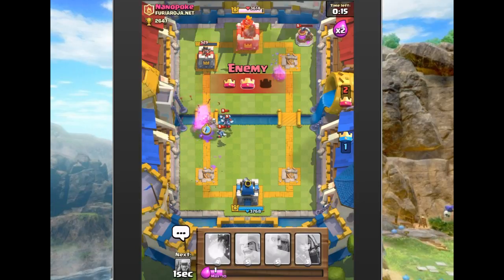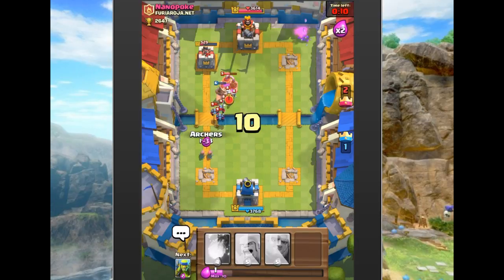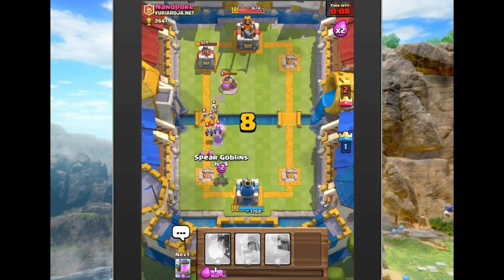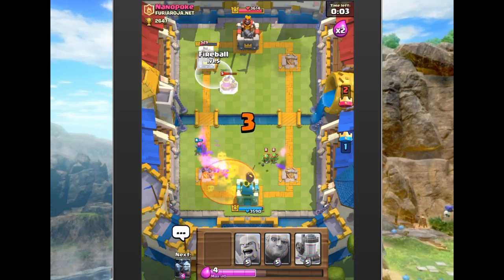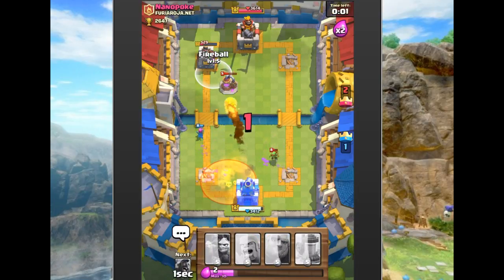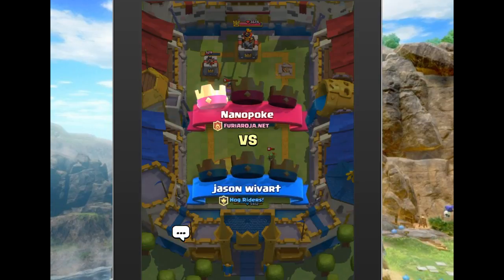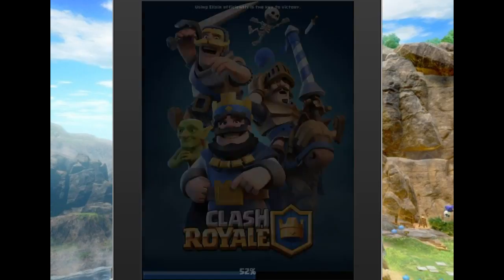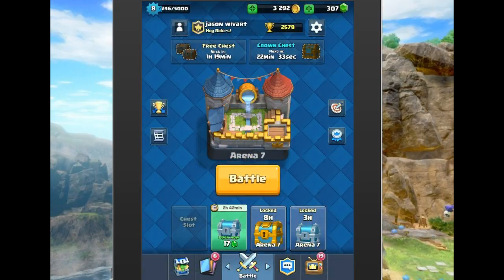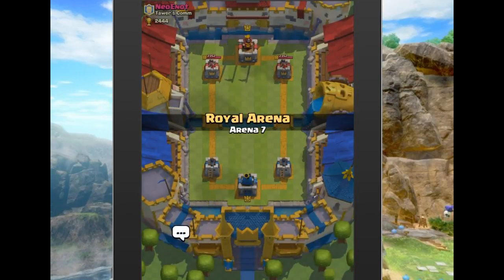We drop a hog, hoping to get a couple hits, but he plays a nice defensive elixir collector and that wraps it up. Good game — very well played. The Royal Giant is a really strong card right now: lots of HP, he pretty much gets a couple shots off regardless. That's the first time I've seen someone load him up way in the back and build a push around him.